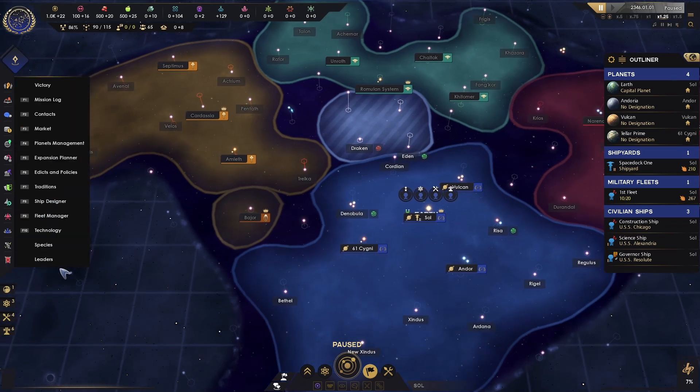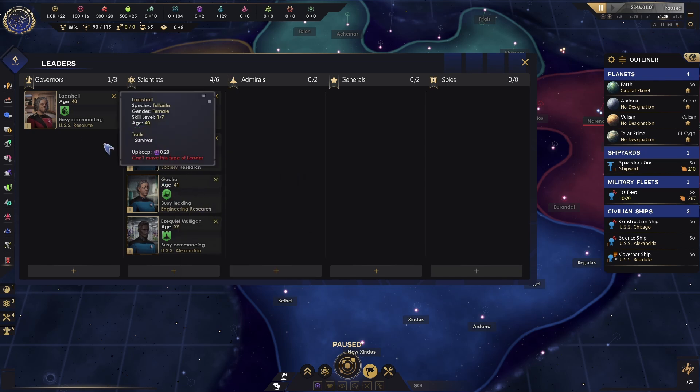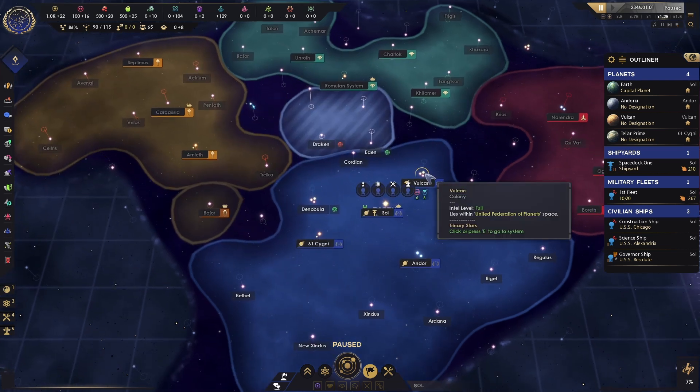Coming down to the leaders tab, it's going to tell you what the cap is. We can have three governors, two admirals, two generals. We can't have any spies to start with. We can have six scientists — we don't need any more right now, but we are going to be recruiting some more soon. We could assign more governors to the other planets, but let's hold off on that for right now.